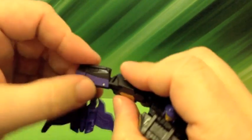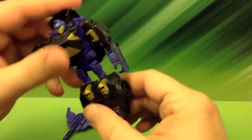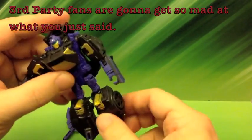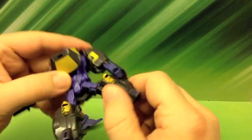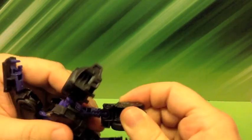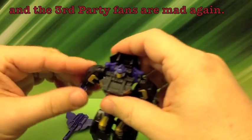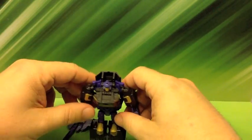His elbows are on this kind of — it looks ratcheted, but it doesn't really ratchet at all. It does that and it rotates. He doesn't have any waist swivel — he's kind of too small to have too much waist swivel. He can kick because his legs are on a ball joint, so all around. Same thing with his knee, which is also on a ball joint. And he doesn't have any movement in his foot.